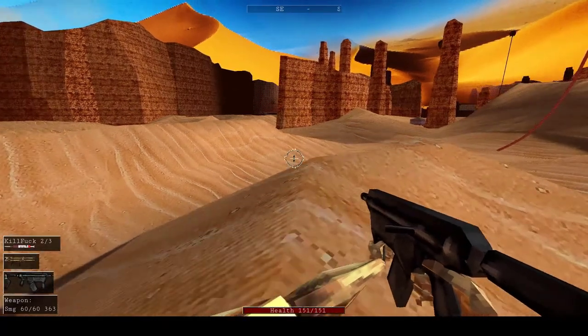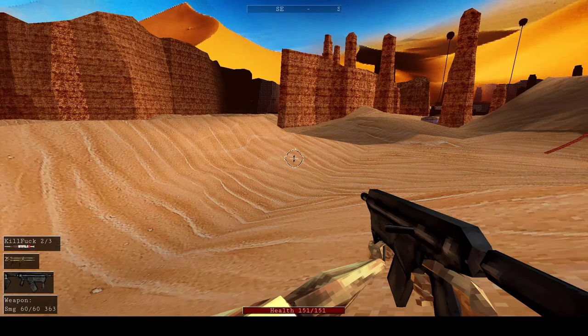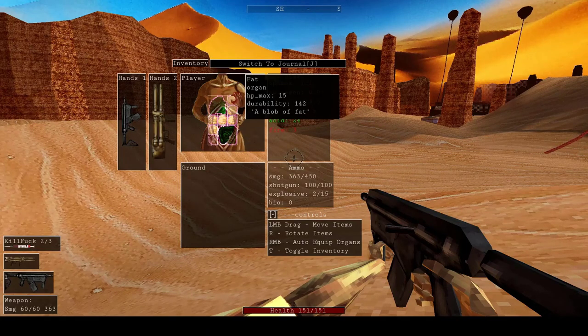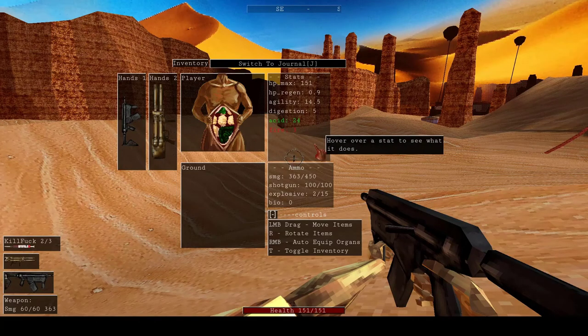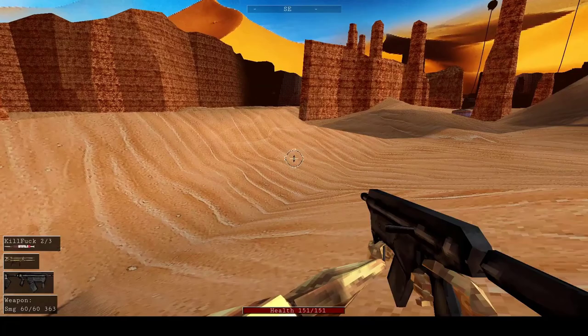I haven't really figured out much of the story but I really like what I've found so far. Another really new mechanic is if you press T you're able to open up your own stomach area and exchange organs and fat from enemies you kill in order to make a build for yourself. Okay, now that I'm done explaining the game, on to the actual tips.